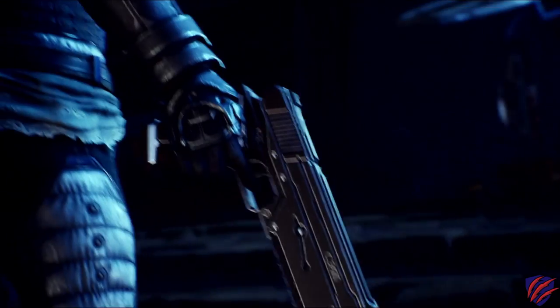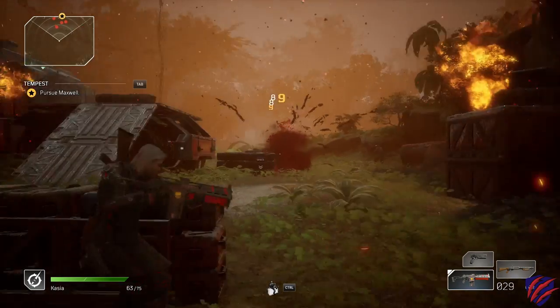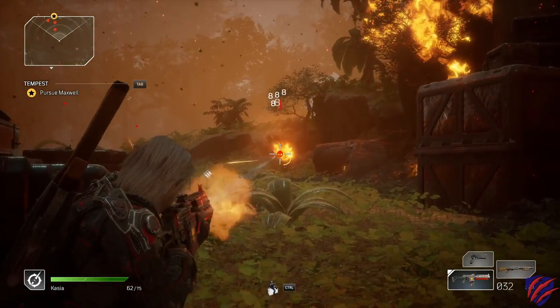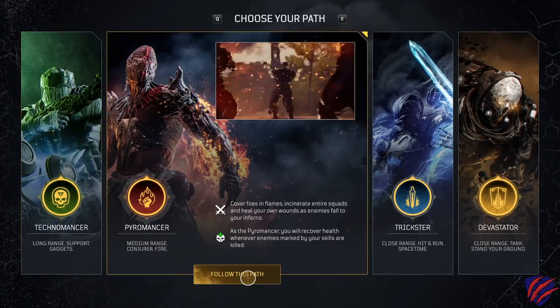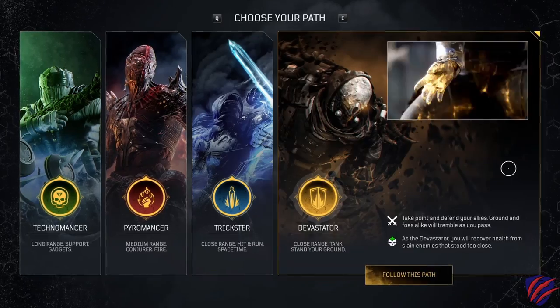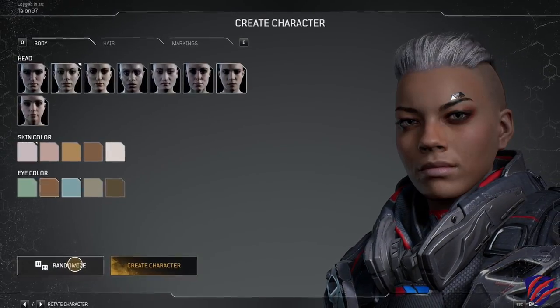Outriders is an action RPG shooter that uses a cover system similar to the Gears series, with the ferocity of a shooter and the depth of an RPG. Your character has unique abilities based on one of four character classes, cooperative campaign play for up to three players, completely customizable character looks, and a pretty interesting story to go with it.